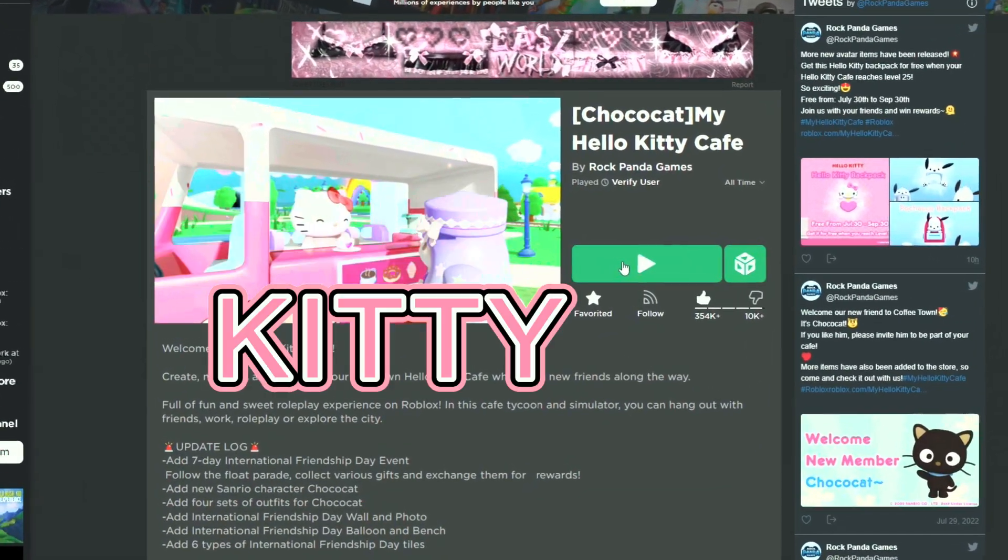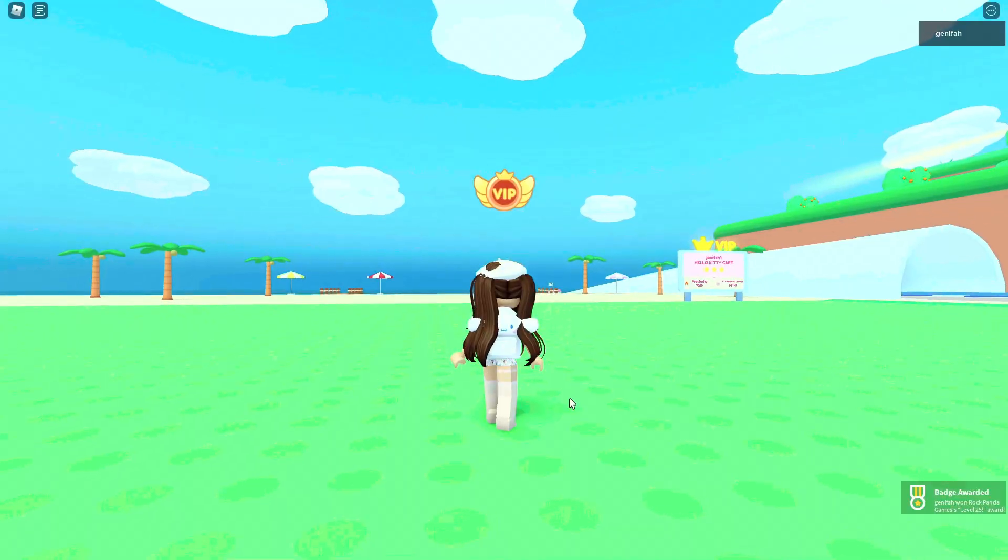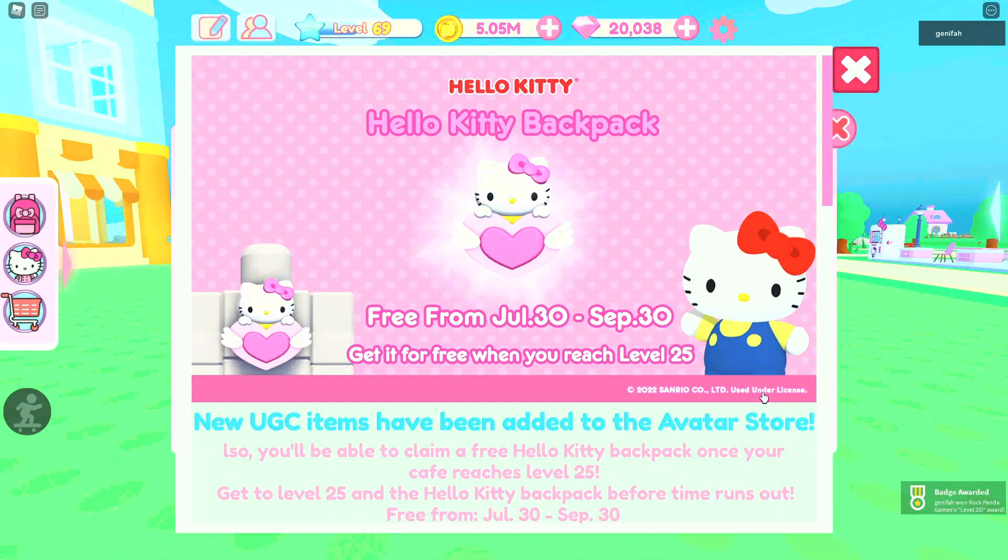So first, you're going to want to join My Hello Kitty Cafe, one of my favorite games on Roblox right now. Once you jump in the game, you just need to get yourself to level 25. As you can see, I just received the badge because I'm almost at level 70, and you will also receive this adorable Hello Kitty backpack for free.